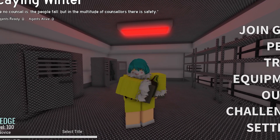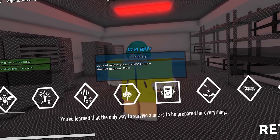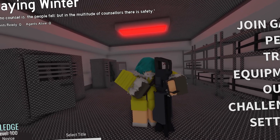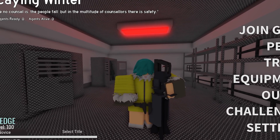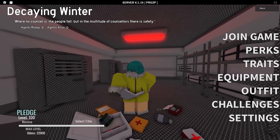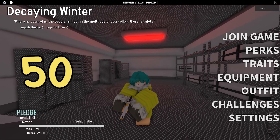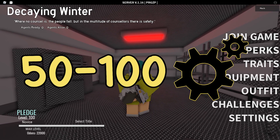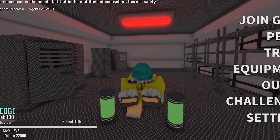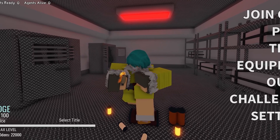I'll explain what a workbench is and what it does in this game. Workbenches in Decaying Winter are crafting stations that allow you to use the scrap you've accumulated during the game to summon blueprints as real weapons. You can get blueprints as normal loot, either melee or ranged, and they cost 50-100 scrap depending on what perk you're using. Scrap is obtained by gathering loot and using it on the scrapper, which can be found in fixed locations throughout the map.